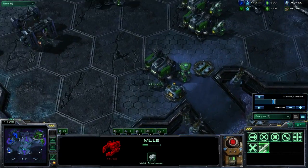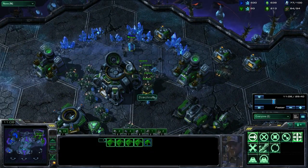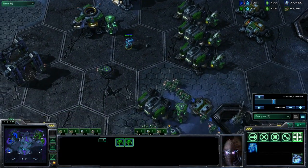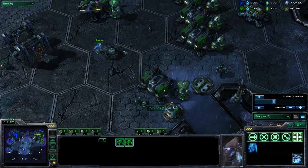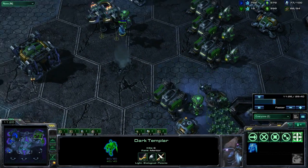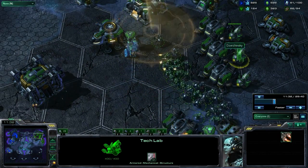Make sure you try to focus down the MULEs especially. As you can see here I have two in his main. And versus Zerg you also want to be splitting them up to force Overseers to be delayed more, and make sure to focus down spore crawlers or SCVs who are building missile turrets, and reactors or tech labs that are researching things.